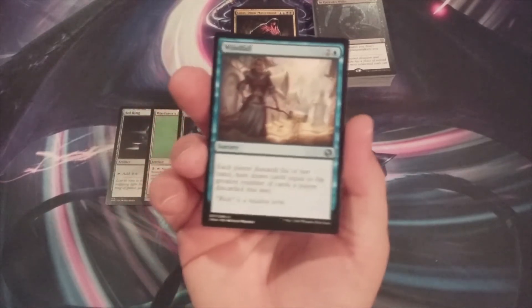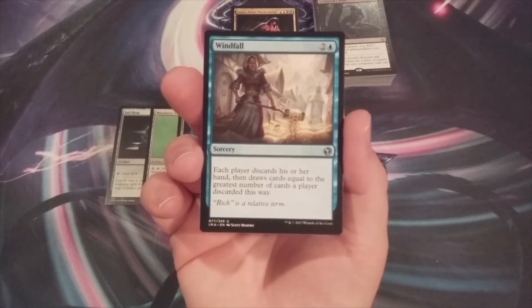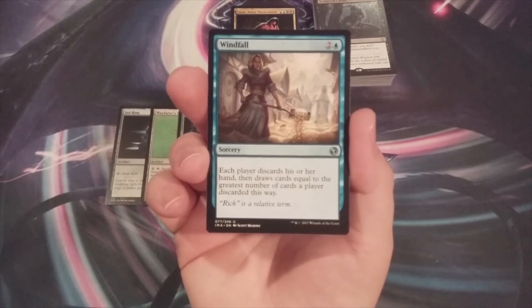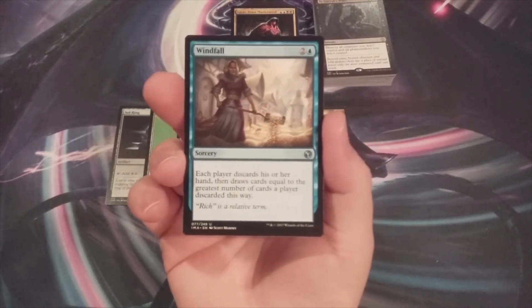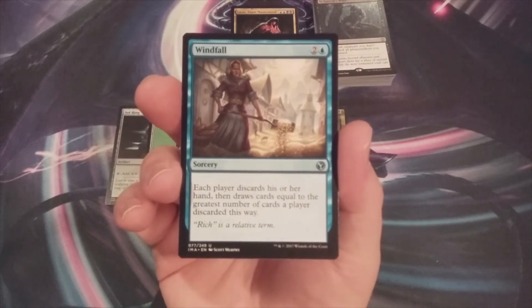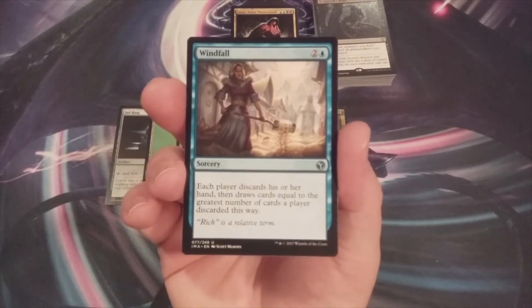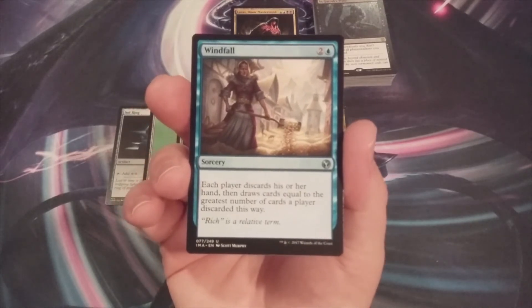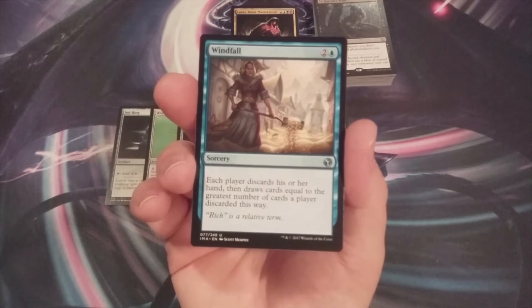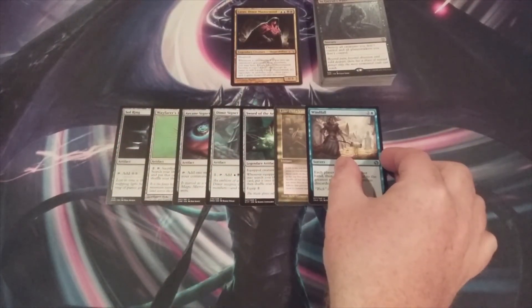Next we're going to include a copy of Windfall — two and a blue at sorcery speed. Each player discards their hand, then draws cards equal to the greatest number of cards any player discarded. I have a little trepidation including this card, as a general deck building philosophy I don't like to include cards that can help our opponents. However, this can help us refill our hand and forcibly make opponents discard, which could trigger Lazav into a very powerful creature. The benefits outweigh the risks — we'll confirm through playtesting.